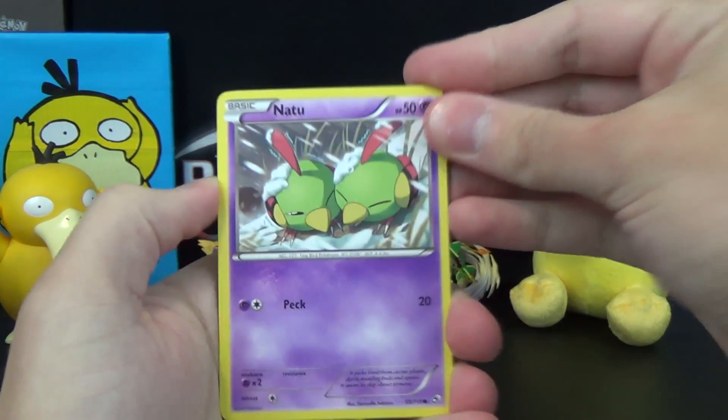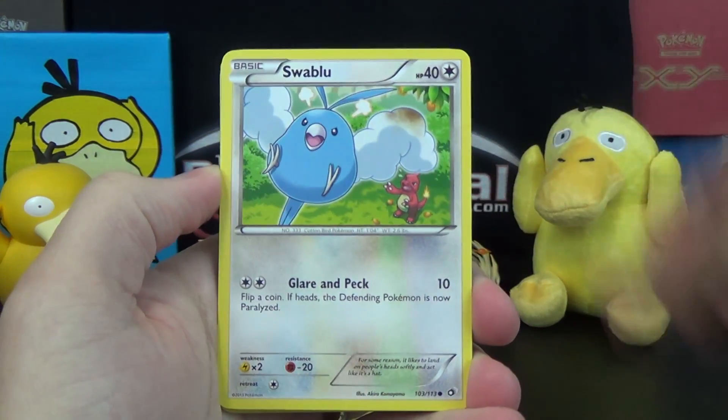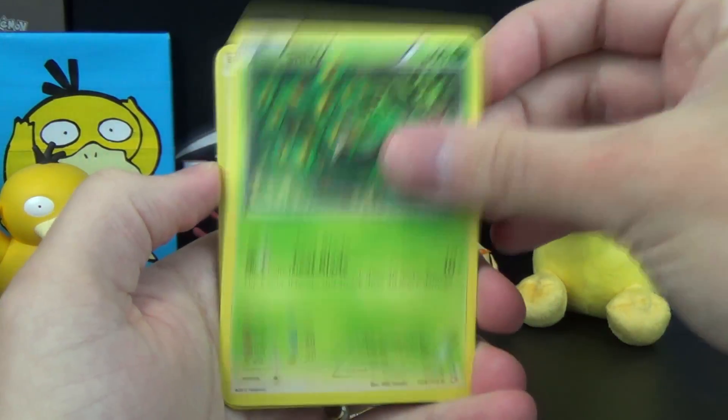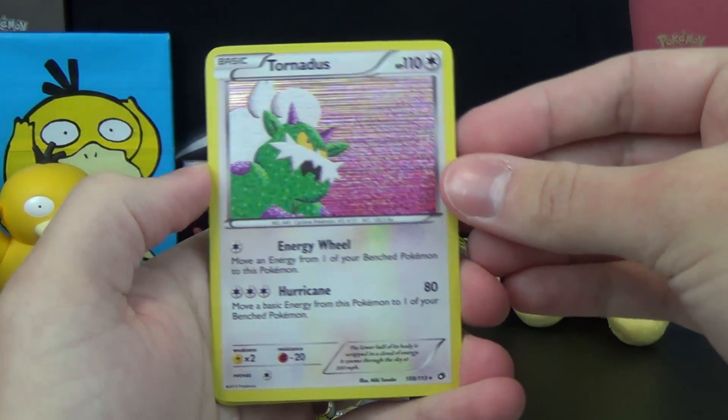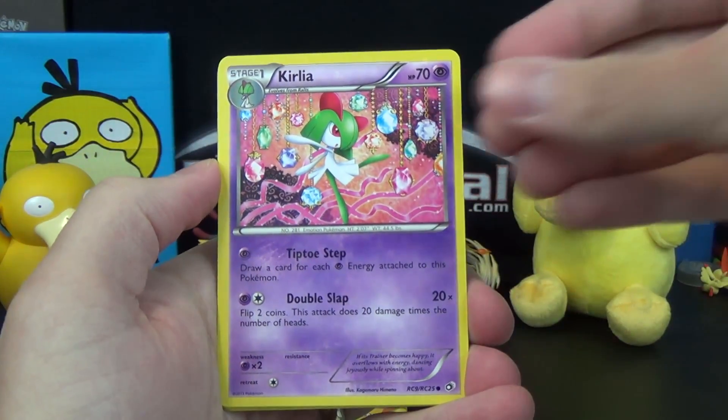Starting off with Legendary Treasures. I think I had the pack trick set up with 3 and 2, so I messed that up, but oh well. We've got a Natu, Swablu, Misdreavus, Snivy, and Tornadus Holo Rare. So like I said, I messed up the pack trick, but there's our foil — one of them at least.